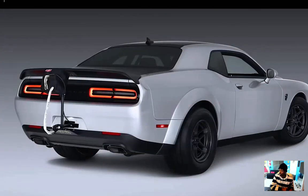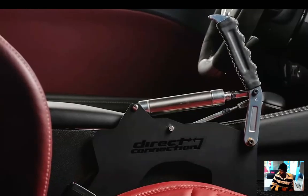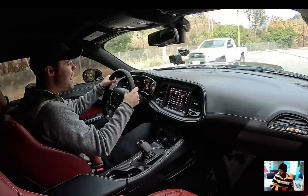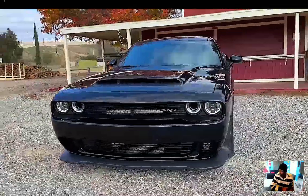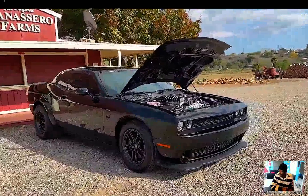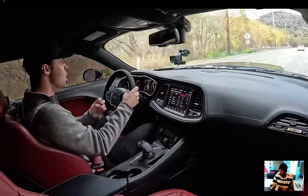The Demon 170 has a factory option for a parachute. Technically the car can't legally be delivered to customers with a parachute installed, but you can go to Dodge's Direct Connection website — basically Dodge's parts store — and buy a parachute to put on the back of your 170. Per NHRA rules, this car is technically illegal without one, because it has to have a parachute if it runs under a nine-second quarter mile or over 150 mph. This car runs an 8.9-second quarter mile at 151 mph in perfect conditions, which breaks both of those thresholds.